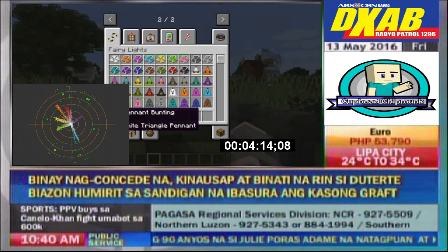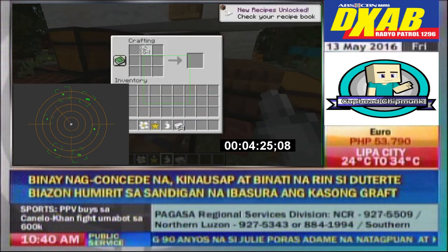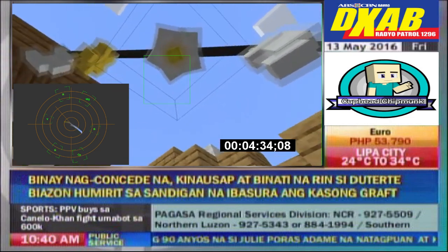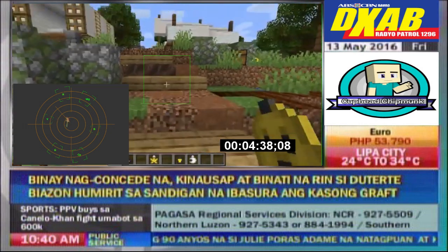This next Minecraft mod is called Firelights. It adds all these different types of bulbs that you can create firelights from. For example, you can choose a white flower, yellow star, and white moon, then put string and iron together to mix and match different designs. They are just so cute and unique, and you can also place them on the ground — they look so cool.